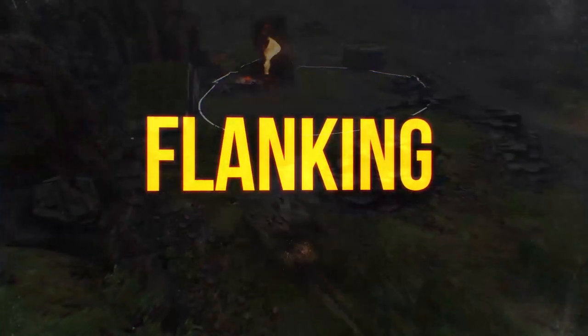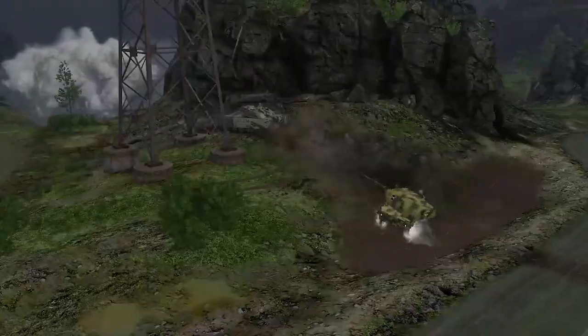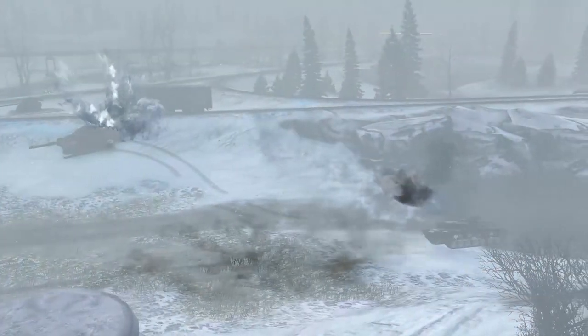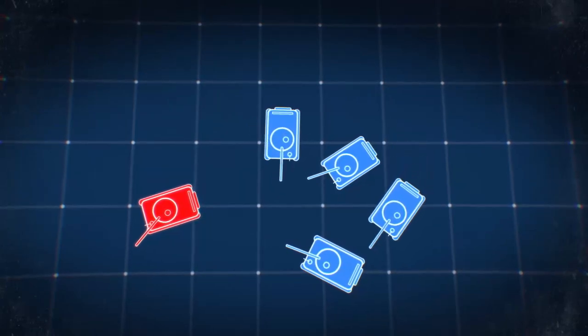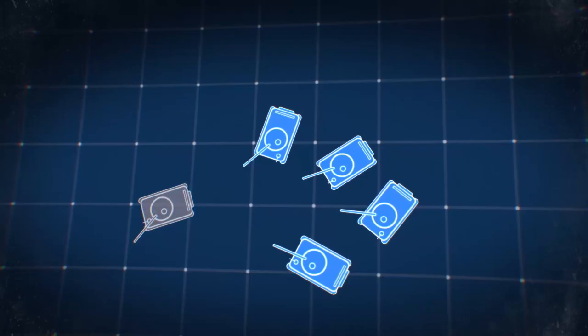And last but not least, if dealing damage is your thing, the flanking tactic is there for you. To flank the enemy properly, wait until the line is stretched or until you run into some lone stragglers from the enemy team. Circle around them and start firing into their vulnerable sides and rears. Once you empty your vehicle's clip, retreat quickly and wait for another opportunity to wreak havoc.